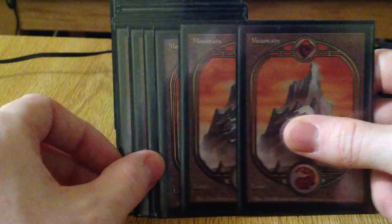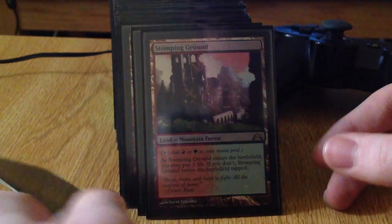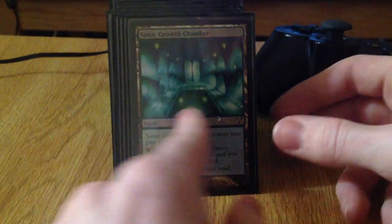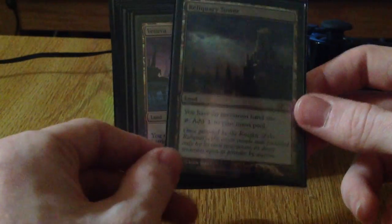Starting off, I got three forests, three mountains, and four islands, because that's kind of the way I felt the balance worked best. Three duals, three shocklands, gates — because I like gates, if you don't, I don't care. Filters, checklands, Hikari's, cyclelands, command tower, alchemist's refuge, Wolfeton Lighthouse, all serve their purposes. Temple for extra mana, no maximum hand size.